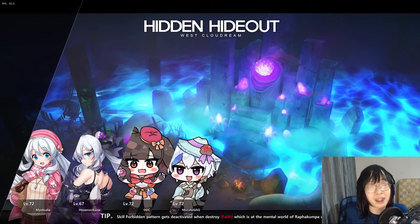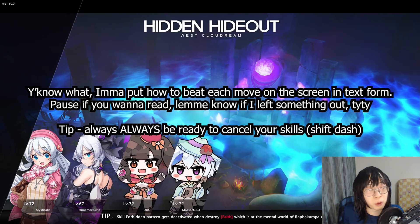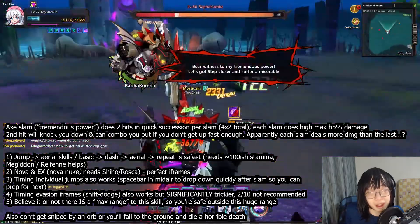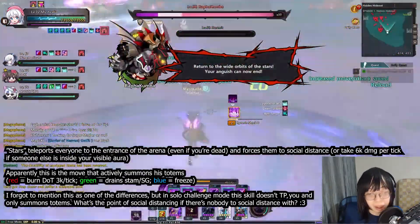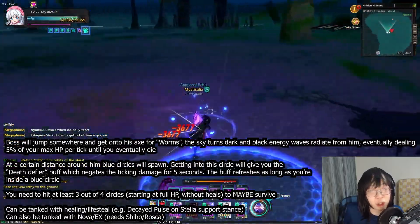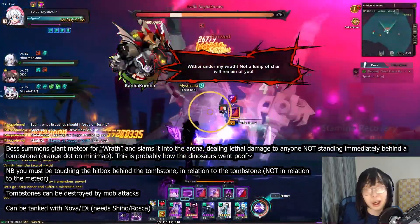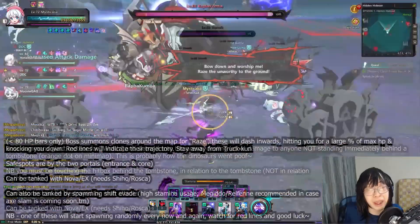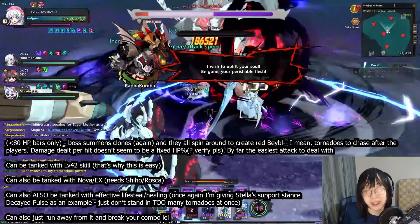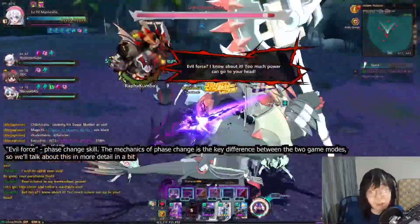So what are the similarities between normal and solo challenge? Basically the vast majority of things. The boss has the same seven moves, and two of them — the raise and uplift, so the trucks and the tornado — are available from 80 bars onwards. That is completely the same as normal hidden hideout.